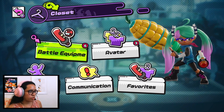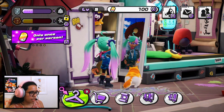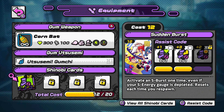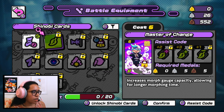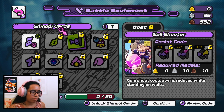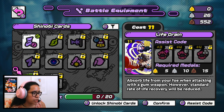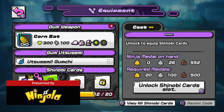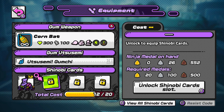If you go to the home screen, there is a closet icon. If you select that, you have your different weapons and build-outs. Under battle equipment, in addition to your gum weapon, you also have the Shinobi cards. My current one is called Sudden Burst, which lets me activate an S-Burst one time even if my S-Gage energy is completely depleted, and it resets each time I respawn. There's also Master of Change, which increases your morph capacity — letting you morph for a longer time into hidden objects — plus ones that decrease your cooldown. You can have up to four slots, and it shows the required medals for unlocking additional slots. Right now I need 20 more gold medals to get my second slot.